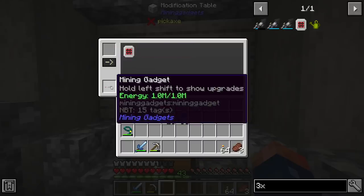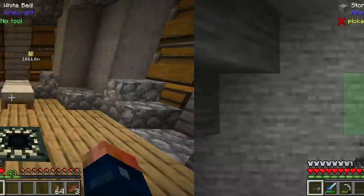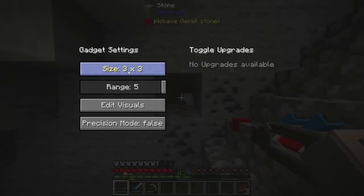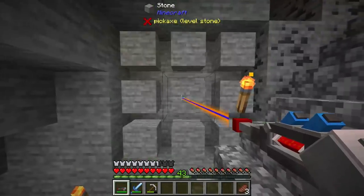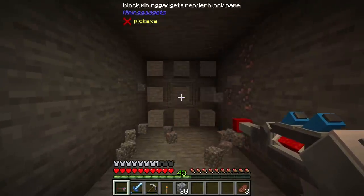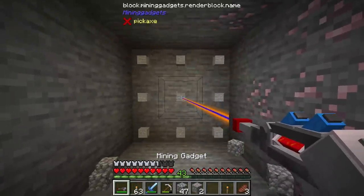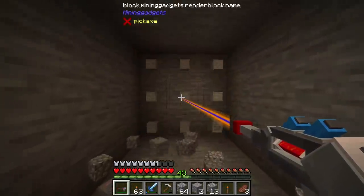We should be able to place this here, insert the upgrade into our mining gadget. Let's test this out immediately - back in my cave. I have to change the size. We can make it smaller if we want, but oh yeah, this is more like it! This is going to make mining way easier. Later on we won't have to worry about mining anyway because we'll get into RF Tools, which has the builder for mining.